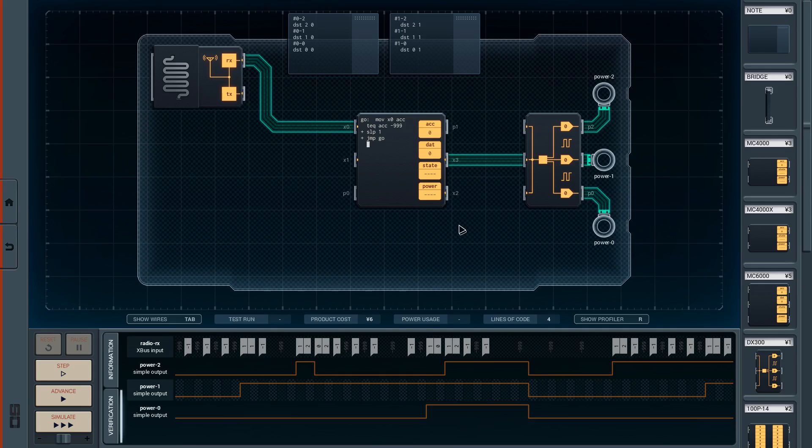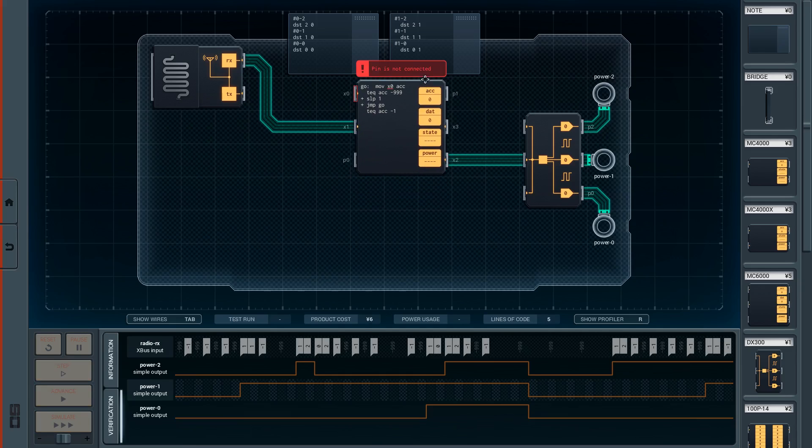Okay, and then if it doesn't, then ACC — if it does equal negative 1 — move 1 X1. And I definitely need a kill switch. Can I move this up here? Move 1 X1. Right, this will be the kill switch.